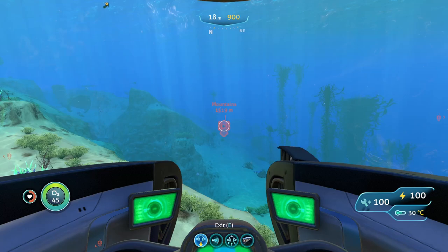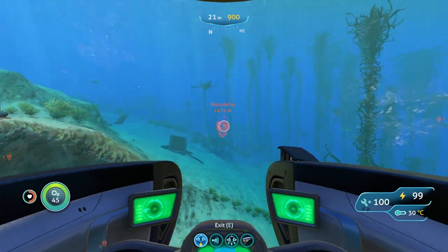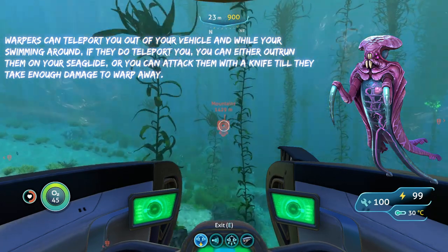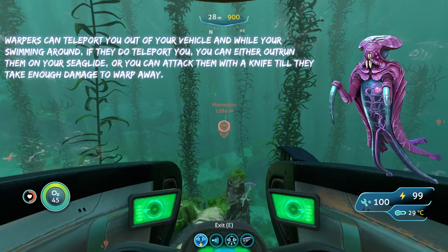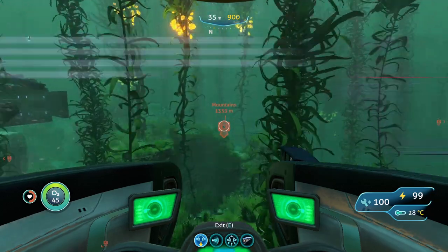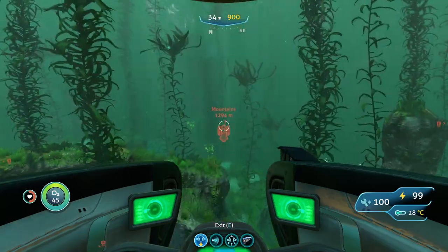In terms of the threats you're going to run into here, there are two main threats. The first one are warpers — warpers can teleport you out of your prawn suit while you're sitting around. The best thing you can do if they teleport you is either run away from them on your sea glide because they're pretty easy to outrun, or you can attack them with your knife until they take enough damage to warp away.